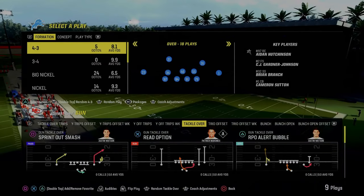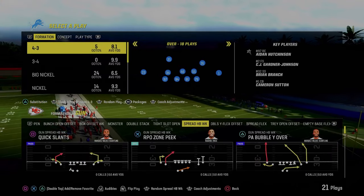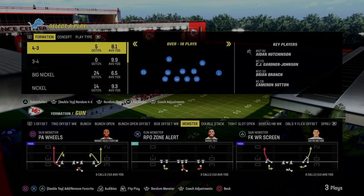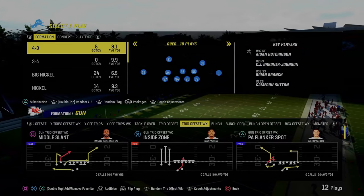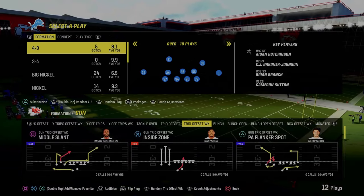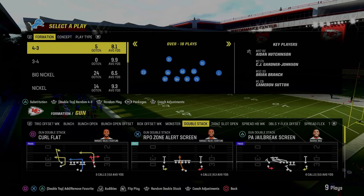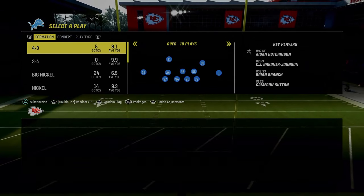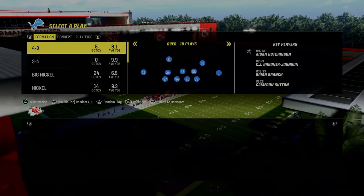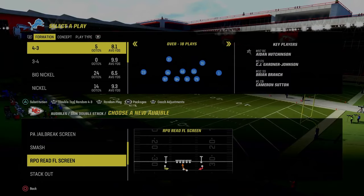Set as many RPO read screens as you possibly can. The base formation is honestly up to you — I really like coming out in the trio offset or trio offset weak formation and then audibling into the rest of my plays. The only other formations I want to highlight right out of the gate are the gun monster and gun double stack. In the double stack, the better play is the RPO read FL screen — RPO read plays are better than a standard RPO play, and we'll explain why when we get on the field.